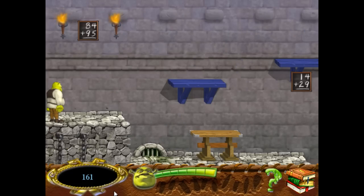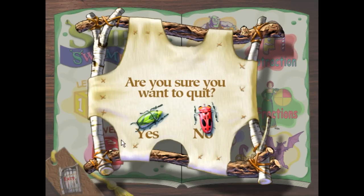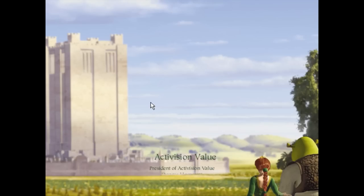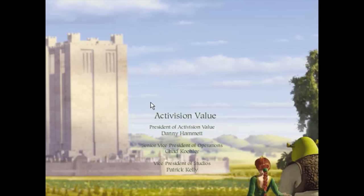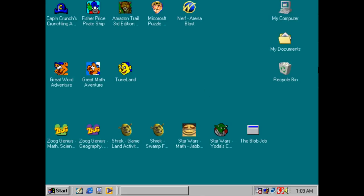'Find all the sums that equal the number shown in the magic mirror.' Yeah, he just goes to bed. Thanks, Activision. I wonder if there's Denuvo included with Shrek's Throat Swamp Activity. What's in your ass? Shrek Activity Center.